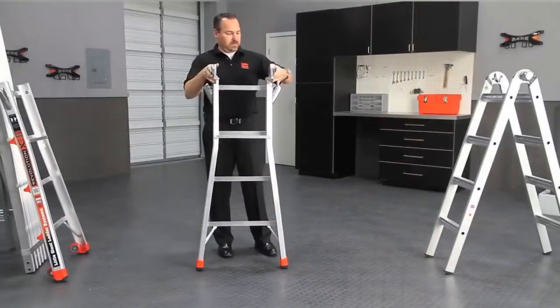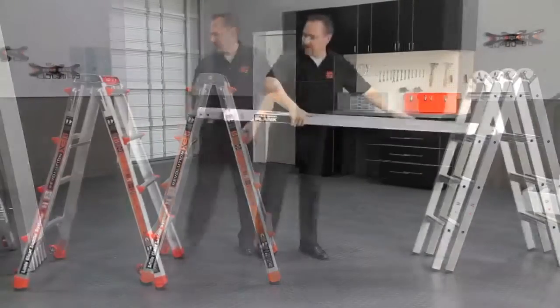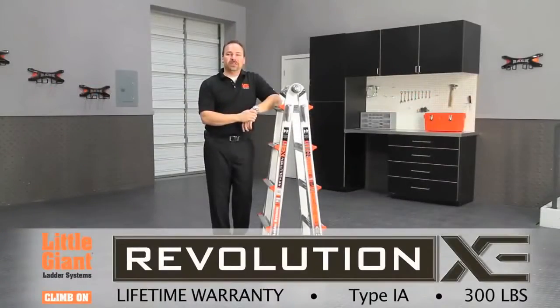It also separates to make it into two separate trestles. It comes with the metal trestle brackets to make that into a portable scaffolding system. And that's the Revolution by Little Giant Ladders.